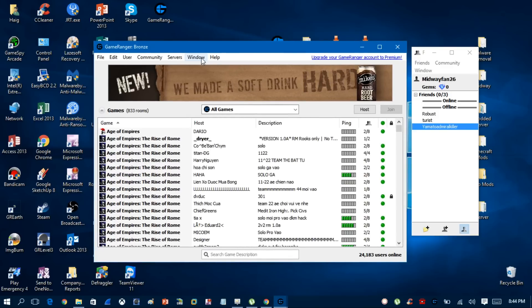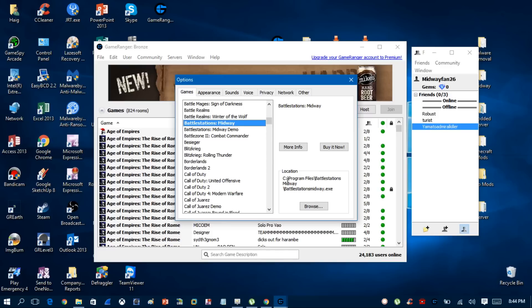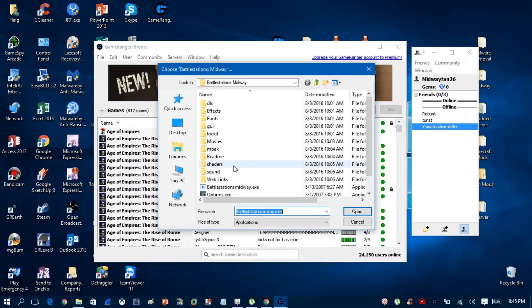Once you have GameRanger installed, the very first thing you want to do is click Edit, then Options. Under the list of games, select Battle Stations Midway and look at where it says Location. It's very important that it shows Program Files\BattleStations\Midway.exe. You have to have this location. If you downloaded your copy off Steam, you need to make a copy of your game installation and put it in the Program Files folder, and browse to select BattleStations Midway.exe.